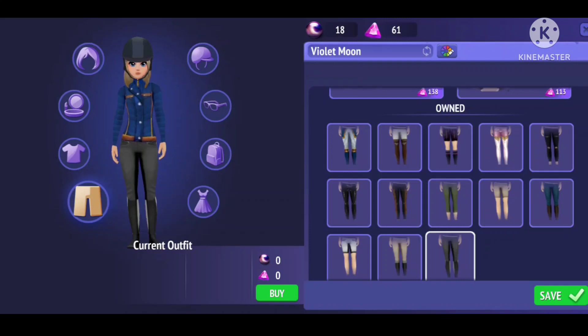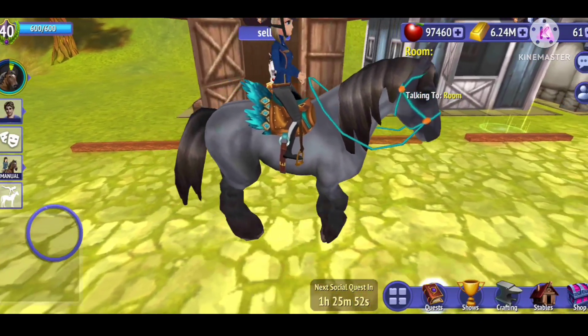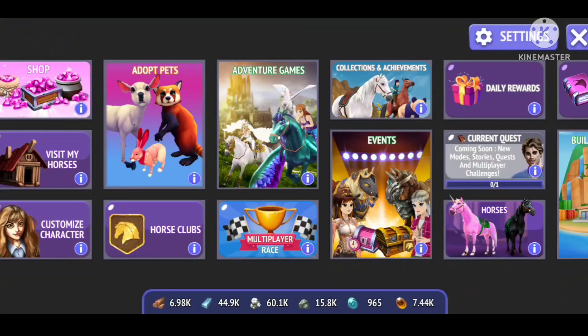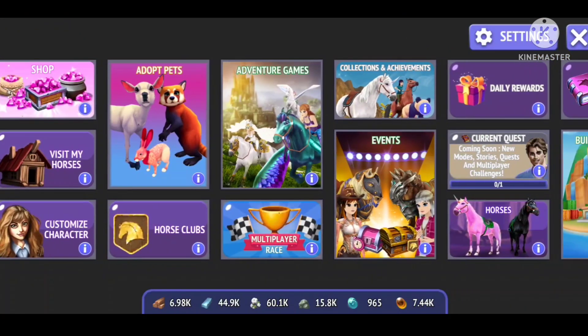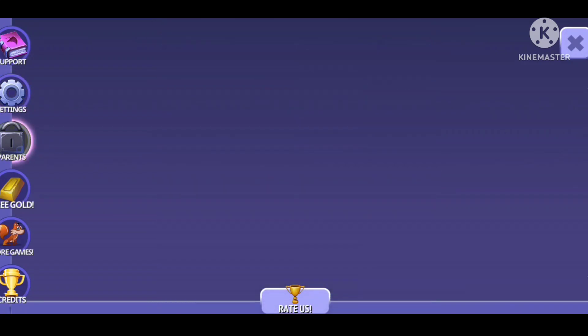I think this horse would look really good in blue, honestly. So let's go — do I want to put it in my Magic Stable? Probably. Because if you put them in your Magic Stable, they're automatically happy, which is like a really nice bonus with the Magic Stable.